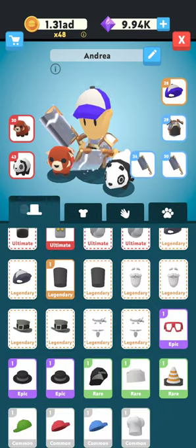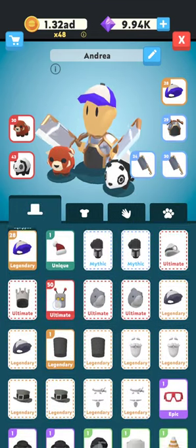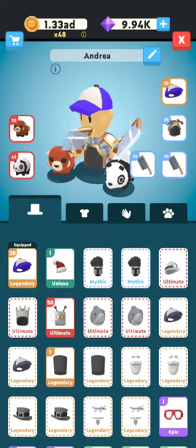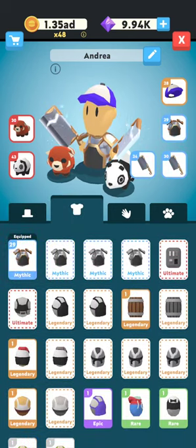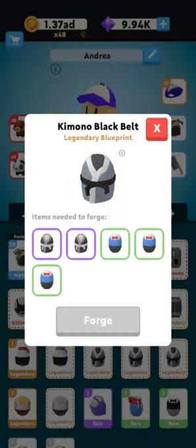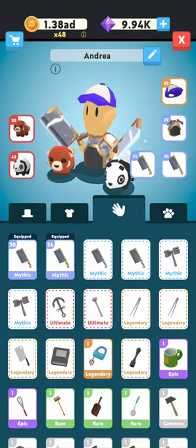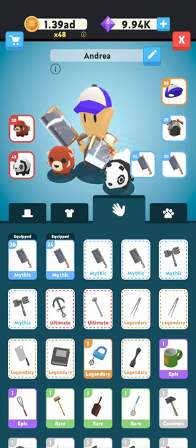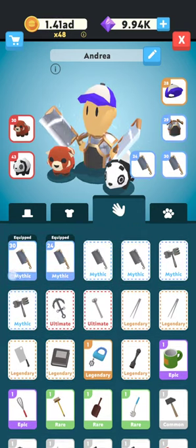The first tier meta includes the robot head — here's my robot head right here. It also includes the KBB — this is the KBB right here. KBB is awesome because it makes all of your workers walk really fast. And then a laser gun — you'll eventually get two laser guns, but in the beginning just one laser gun.